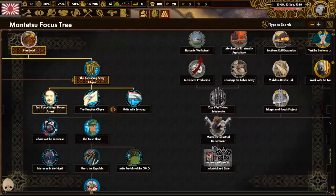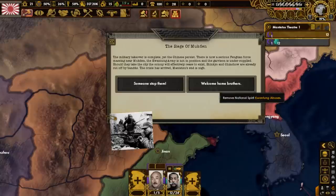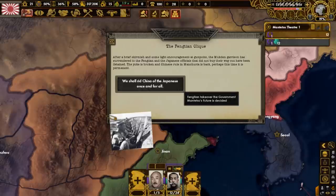While we're waiting for the Fengtian to take over the country, we're going to start focusing on Songchang's House of Rest, and once that is complete, we will get a new general. There is a serious amount of Fengtian forces massing up near the city of Mukden. If the Kwantung garrison there is defeated, that would mean the colony will come to an end. Let's have the siege result in a Chinese victory by clicking on Welcome Home Brothers. With that brief skirmish over, the yoke is broken, and Chinese rule in Manchuria has returned.